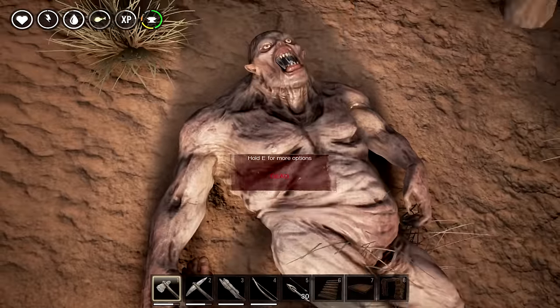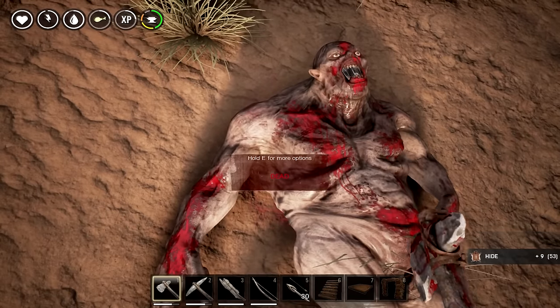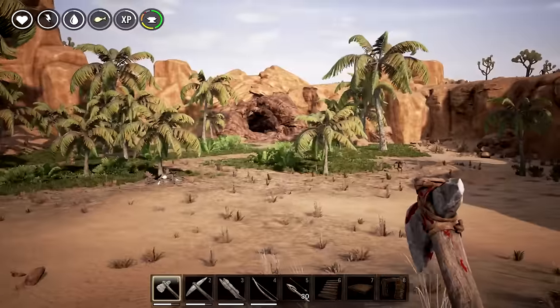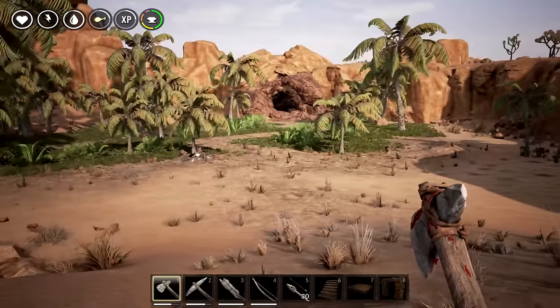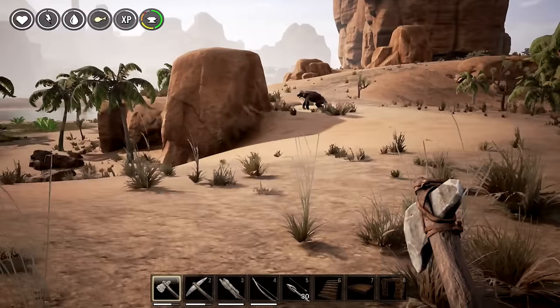Hopefully there's a lot of these guys over here. We're getting a good amount of hide — we actually got 50! Okay, before we head on down, that's a cave, and these things are definitely protecting it. I think there's some cool stuff in store.